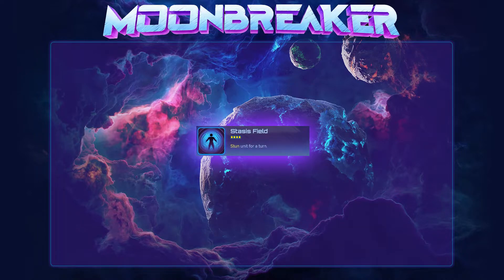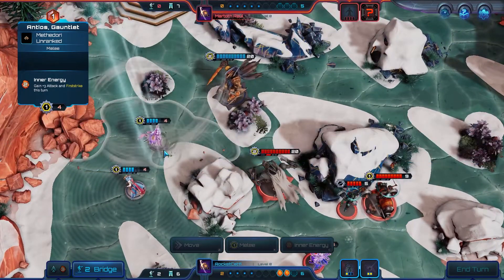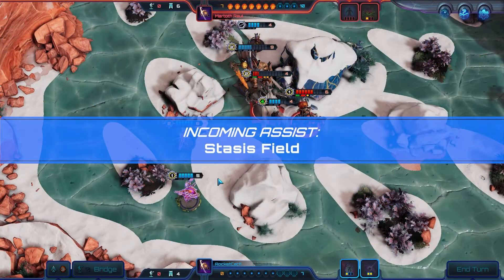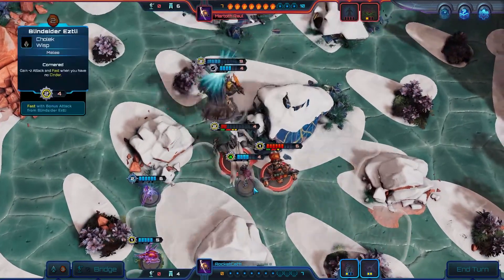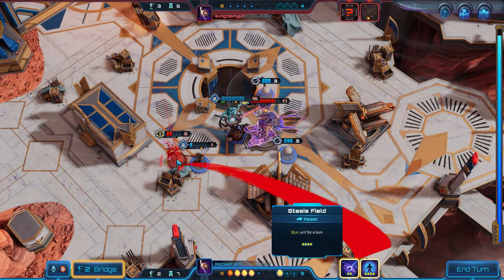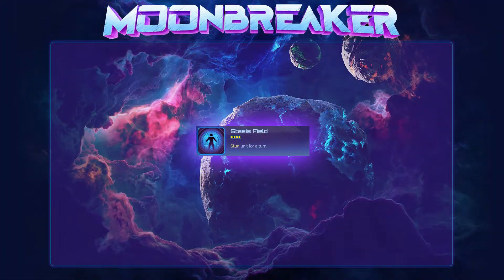Stasis Field has a cooldown of 4 turns and is used to stun a unit for a turn. This is like having a single target Peacemaker Blom that you can use every 4 turns anywhere on the map, except this can also be used on the opponent's Captain, allowing for some devastating crowd control plays. I've also happened to see a game where a turn 4 stun was just what the doctor ordered to stem the tide of an aggro Astra from advancing way too close for comfort, shutting down a decisive Into the Breach in the face.